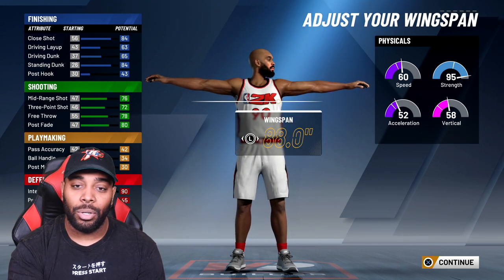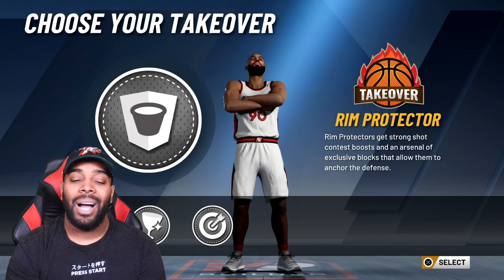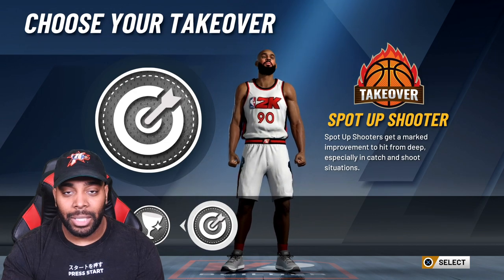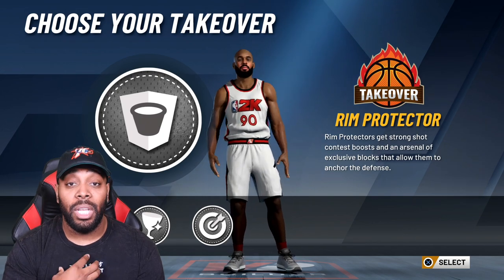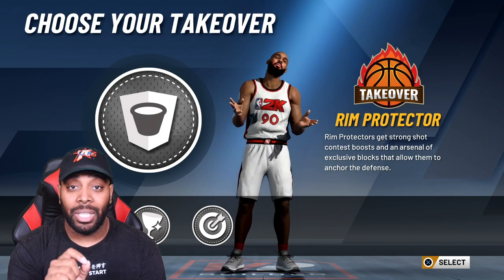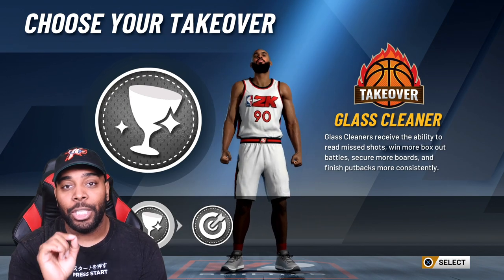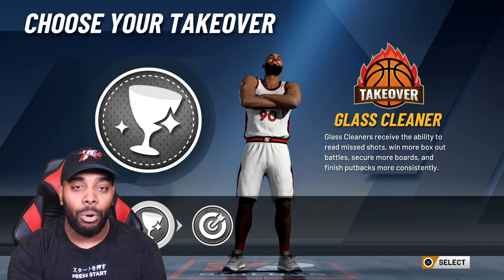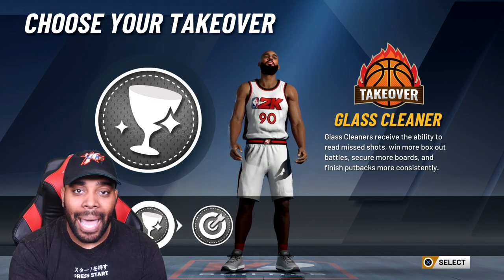For wingspan, some people do 87 but it really doesn't matter because nobody's shooting middies nowadays. Make sure you have an 88 wingspan - please make sure it is 88. When you choose your takeover, a lot of people want to go with spot-up shooter takeover thinking they'll get all these shots, but no - you're a center, get in the paint where you belong. I chose the defensive takeover, and when I show you my badges you'll understand why. You can go glass cleaner, but you are a shooting big that can defend - you're not supposed to be down there trying to box out everybody.